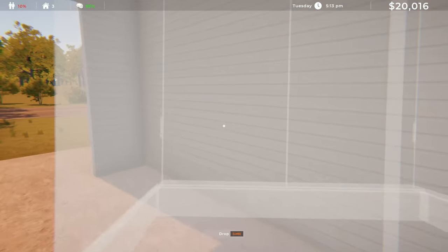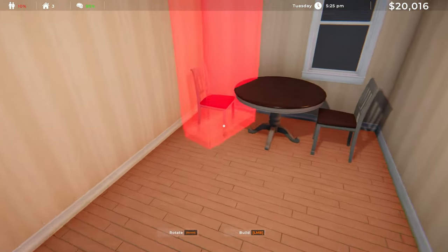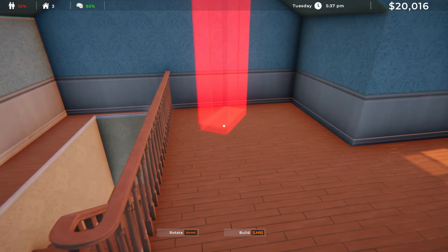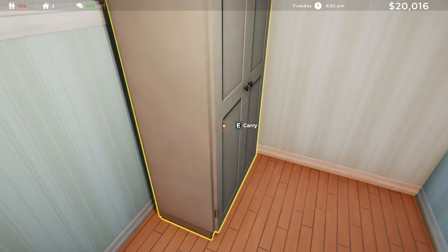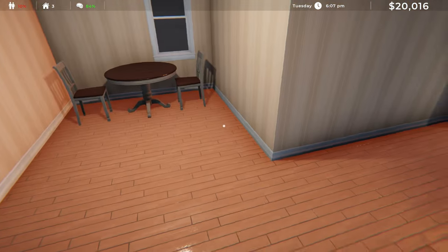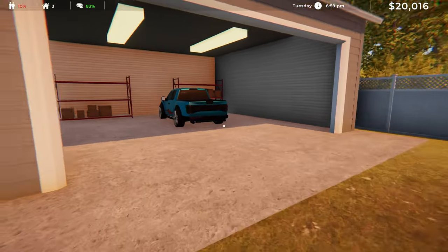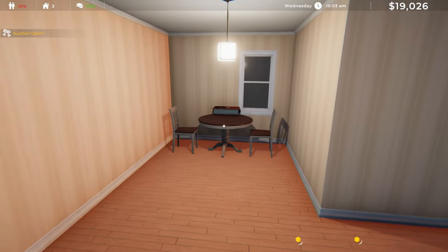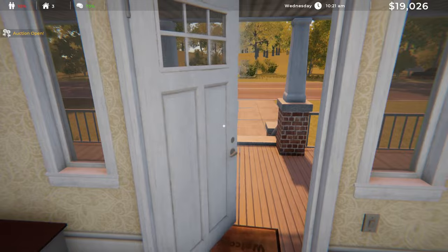Let me grab this dresser because there also seems to have been some changes to our own house — now we can actually decorate it. I just put a table and two chairs down for now. Let's head upstairs and maybe put the dresser up here. Yeah, you can actually decorate your house if you really want to. Could definitely use some plants and lighting — good thing I got a lot from those storage containers last time.